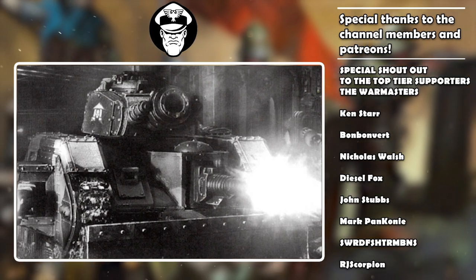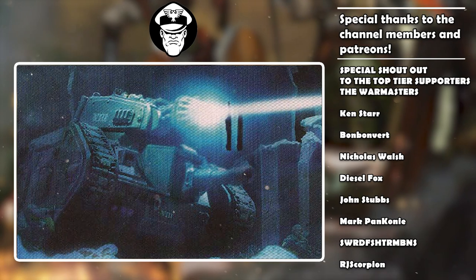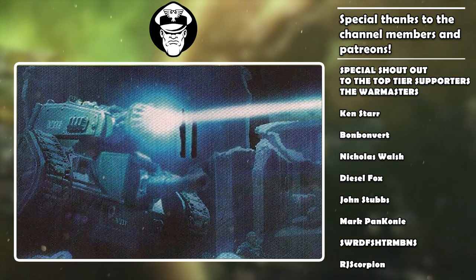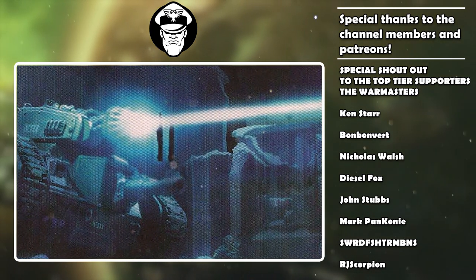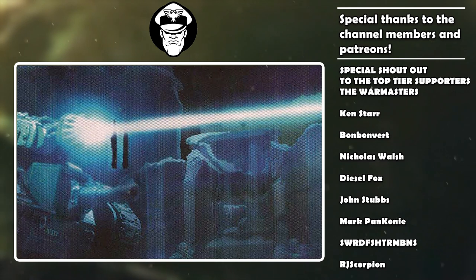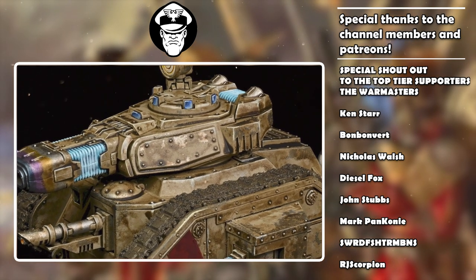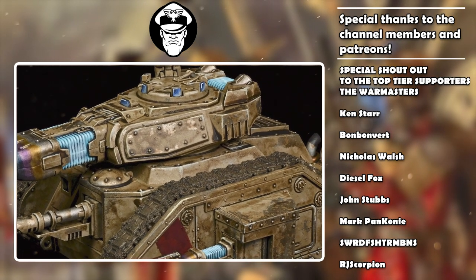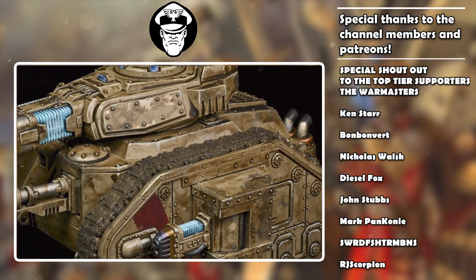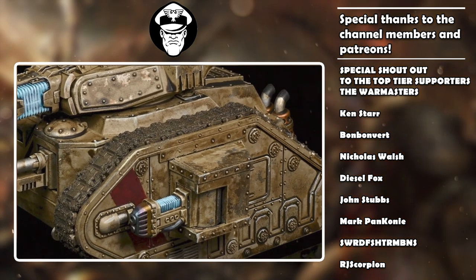The reason it might cause a stir being this low is because this vehicle used to be the best Russ variant back in 9th edition. But how the mighty have fallen — the meta has changed, we're in 10th, and this is a different game. The Executioner Plasma Cannon has two firing modes: Standard and Supercharge. Standard mode is Blast, 36 inch range, D6 plus 3 shots, ballistic skill 4+, strength 7, AP minus 2, 2 damage. Supercharged, it gains the Hazardous special rule plus an extra strength, AP, and damage.